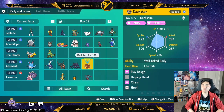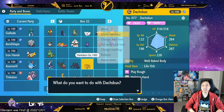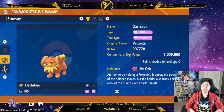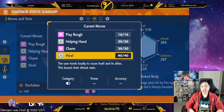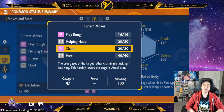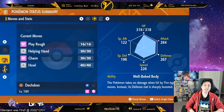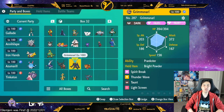For Dustbun, you want to use Big Body, Play Rough, Howl, and Helping Hand. Howl is good because it buffs your own attack and everyone else's attack too. Helping Hand and Play Rough are pretty much all you need. I don't use Dustbun as much personally.